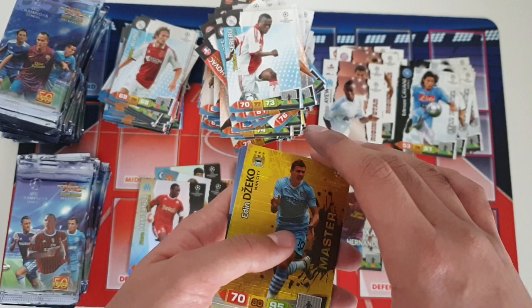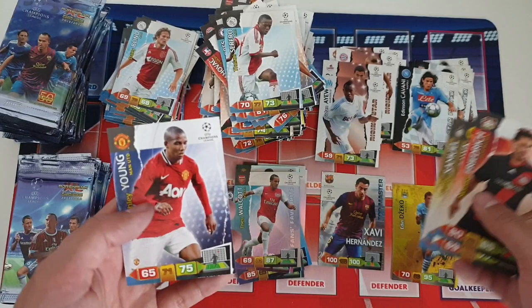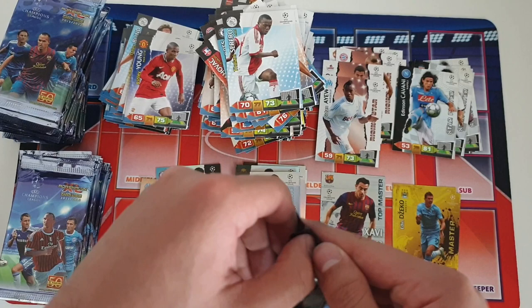It is Edin Dzeko from Manchester City — fantastic player, very underrated in my opinion during his spell at Manchester City. That's a fantastic card, really happy with that. Second master of the opening! Here are the remaining base cards: Ashley Young, Manchester United legend of course.